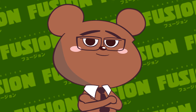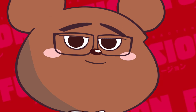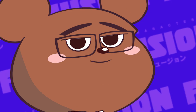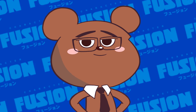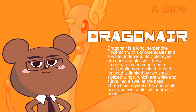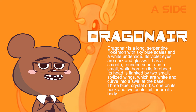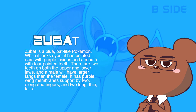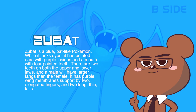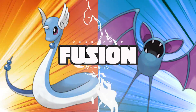This guy wants Zubat and Dragonair. This is possibly the grossest combination of Pokemon I've seen — it's a mess, thanks Stu. First up we have Dragonair, it's like a blue eel-looking thing. Why did he pick two characters that are blue? Next we have Zubat — it's a gross, horrifying bat with no eyes and it's ugly as hell. Alright, we got our two characters, let's fuse it.